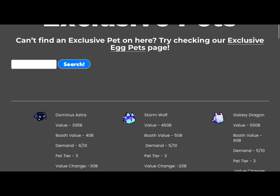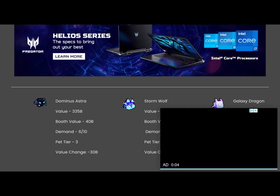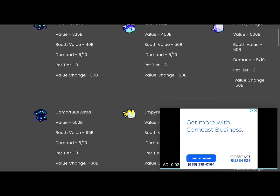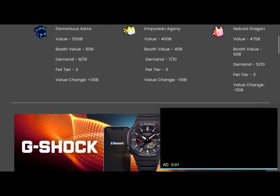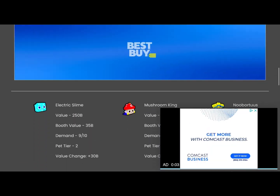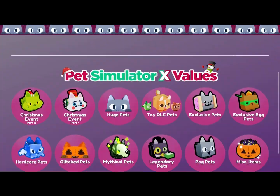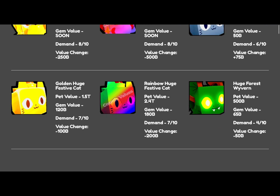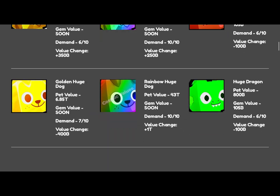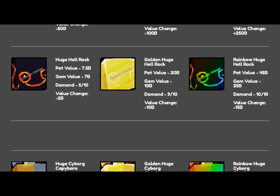No ad, go away. So here are the exclusive pets — it shows you literally every exclusive pet and what they're worth. I would definitely, if you have an exclusive pet or a huge or even a legendary or mythical, come and look at what prices they're going for so you know if you're selling it for the correct price or you're getting ripped off. Here are the huge pets — look at all those prices.